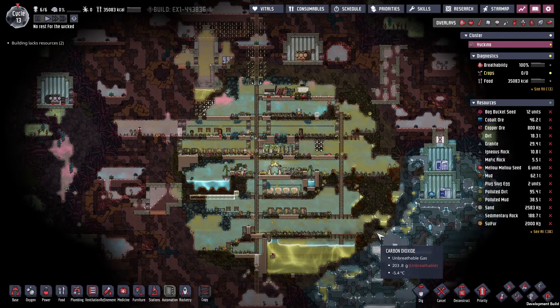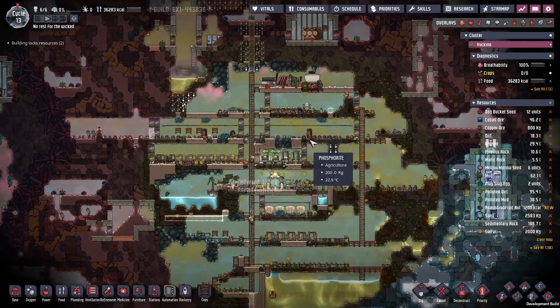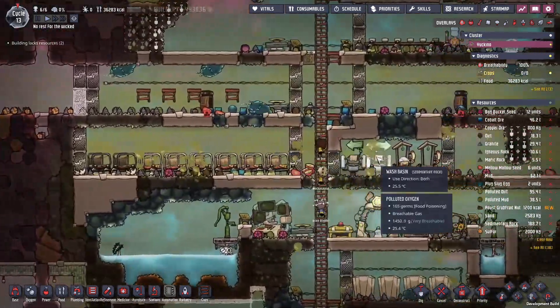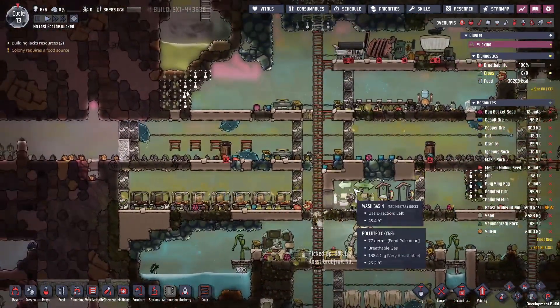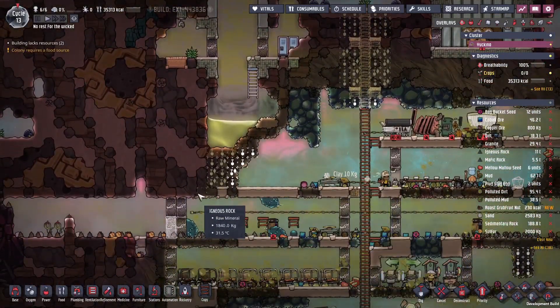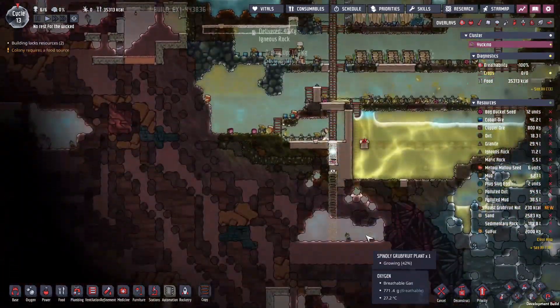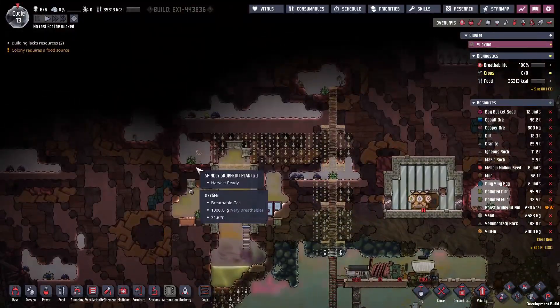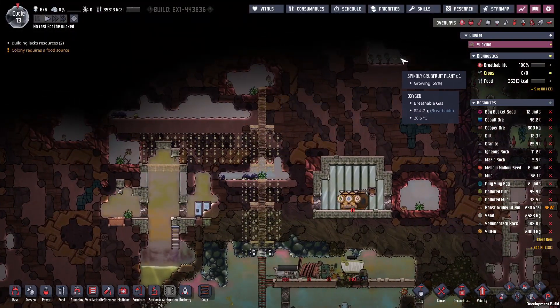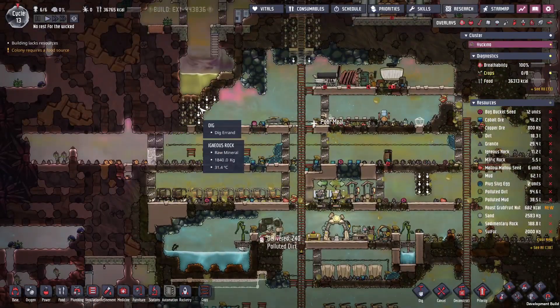We're back with more Oxygen Not Included on the new Spaced Out DLC. We've got a bunch of the basic setup done but we still need better toilets. We're going to hold out on power for that. What we really need to do is get some farms down. I'm thinking we'll place a bunch of farms down here, but first we're going to remove that polluted water. There's actually some nice wild food lying around.